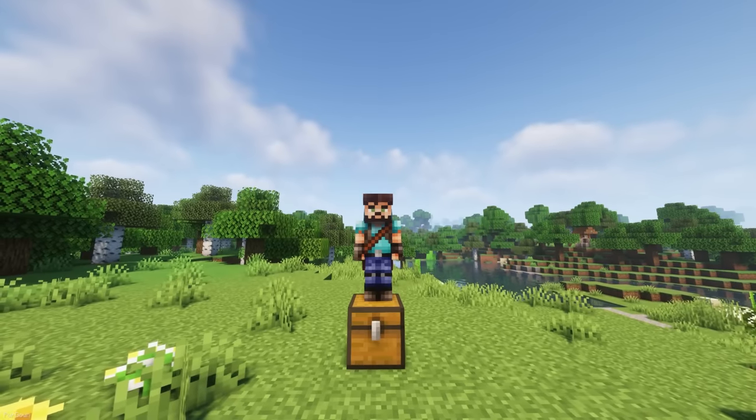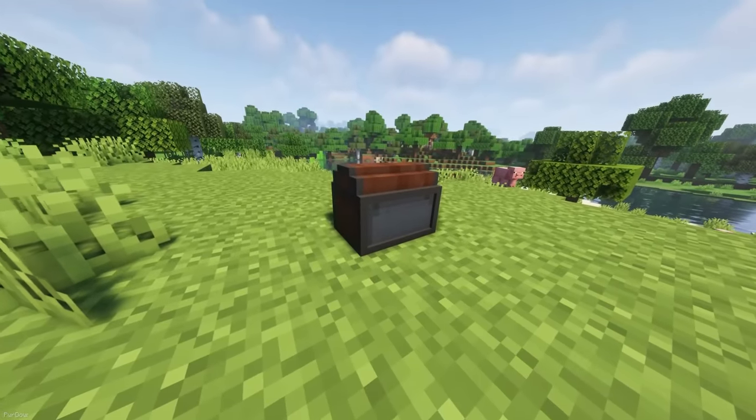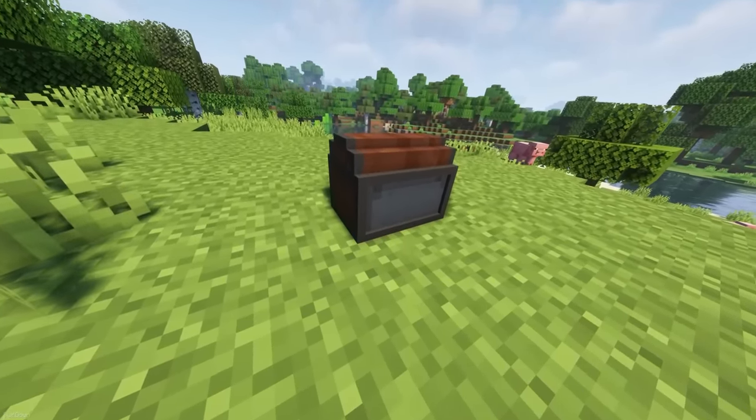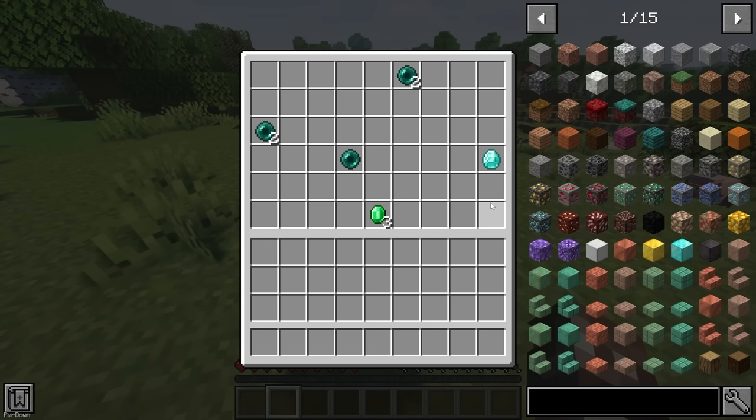Riddle Chests is inspired by the game Betrayal in Krondor. With it installed, chests in your world will have a chance of being replaced by a Riddle Chest, with the chance being configurable. When interacting with these chests, a riddle will appear on the screen and you'll have to spell out the correct word before it will open. It just adds an extra challenge to the game, which I really like.